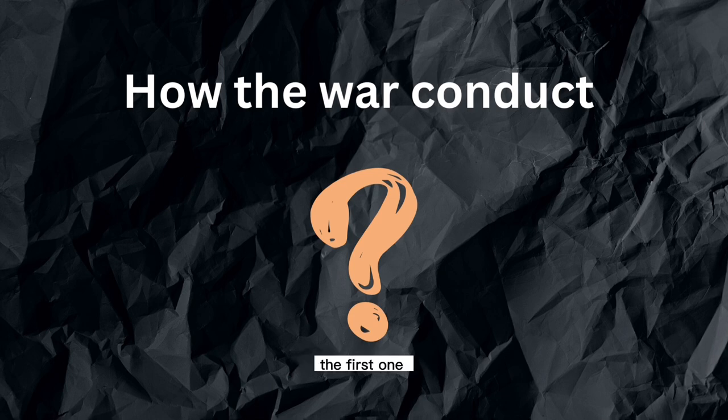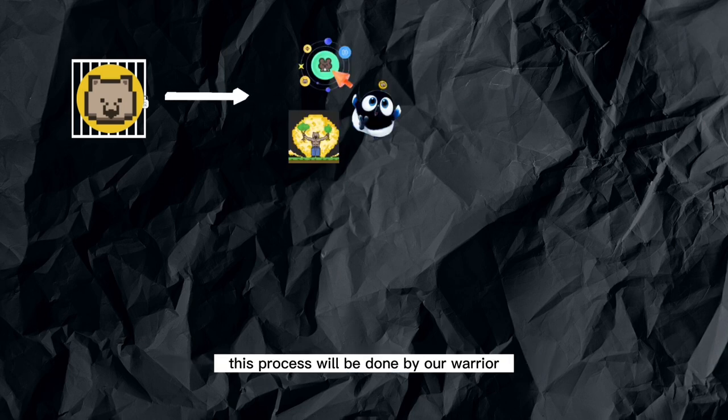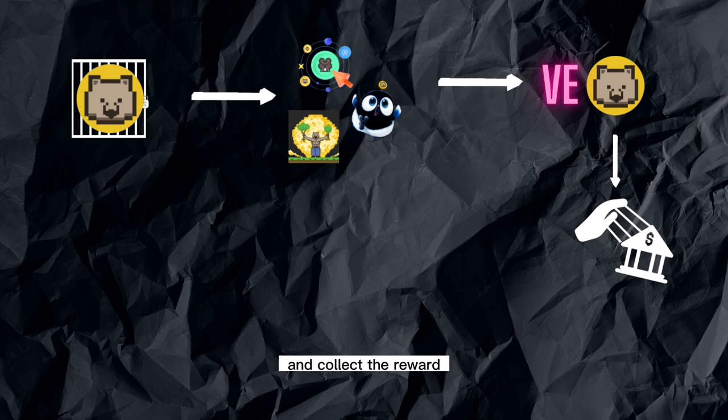Let's find out. First, the Wombat token must be locked to collect the veWOM. This process will be done by our warriors — Wombex, Quoll, and Magpie. Then they will get veWOM and control the Boosting Pool. Whoever does this will become the winner and collect the reward: voting power and Wombat token.